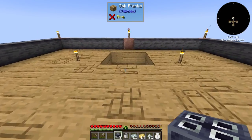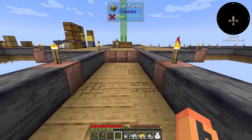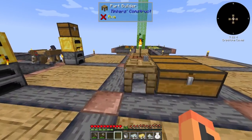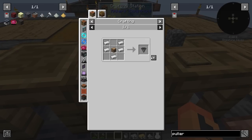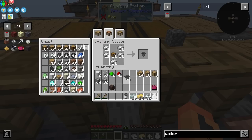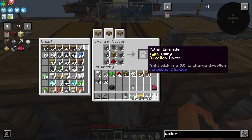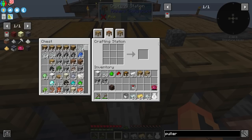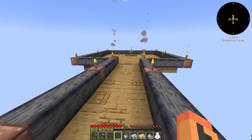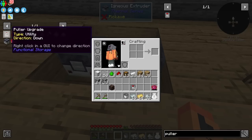I already set up a little area here — we're going to set them up right here like that. We also need one more item actually before we move forward — kind of forgot these drawers, these ones from Functional Storage. They need these puller upgrades. So let's actually grab a couple of them — one, two, three. Because otherwise you can't move items into this — we need to have something that can pull items out of the inventory and into the actual drawers. So that should work just fine. Either way, let's head over here and see if we can get these set up.